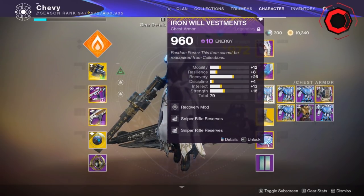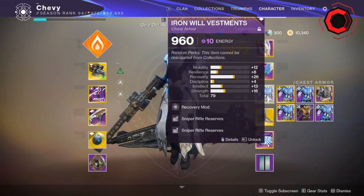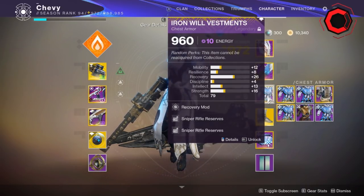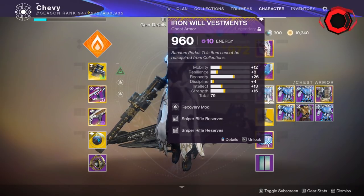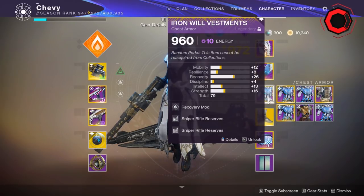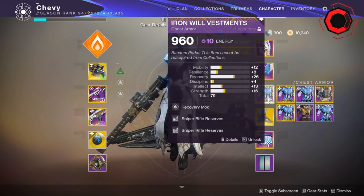Then we have the chest piece which has reserves on it. You can stack double reserves — you could do this back in Shadowkeep and you can still do it in Season of Dawn. This will allow you to get 24 total ammo in the magazine as opposed to 20. Very important to get that extra x4 Honed Edge shot off.